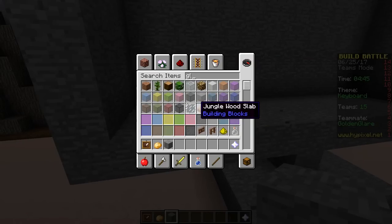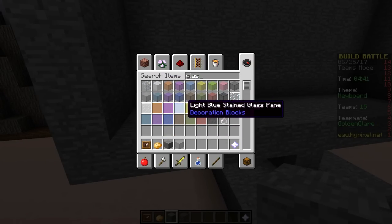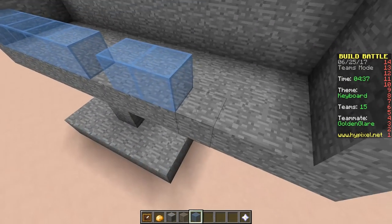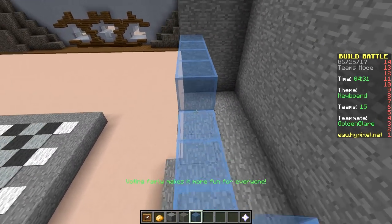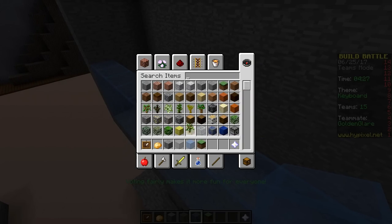We'll just get rid of this part and let's use gray glass so you can see through it — actually, gray glass might be too boring. Let's use beautiful light stained blue glass. There we go, and inside this person is playing good old Minecraft just like we are, so let's actually do the insides first.